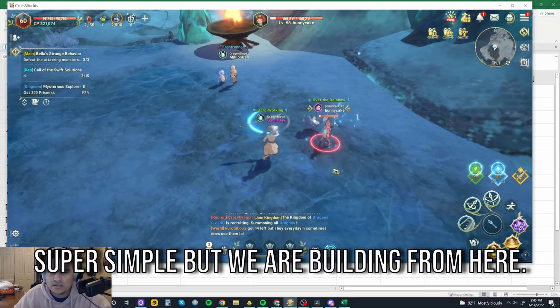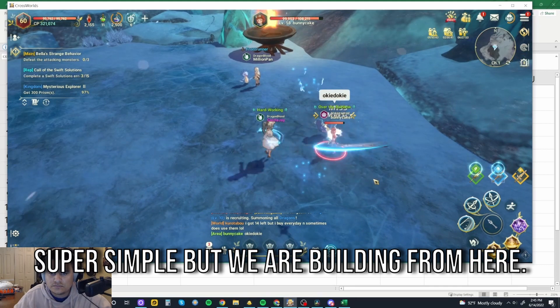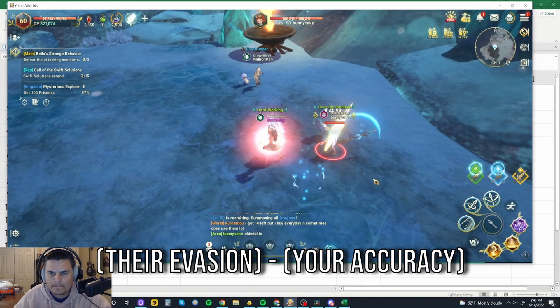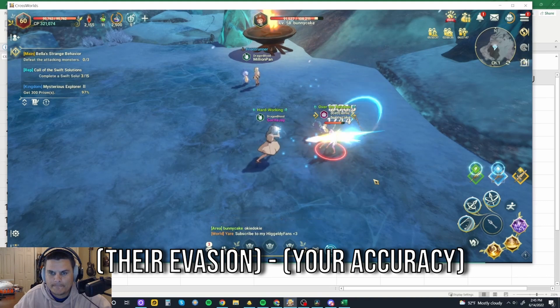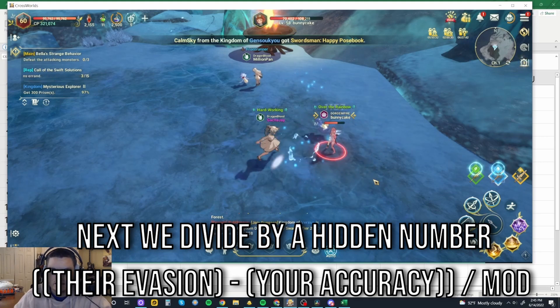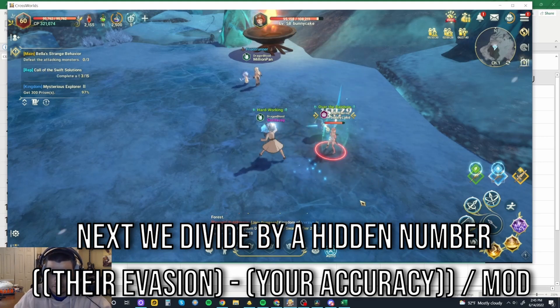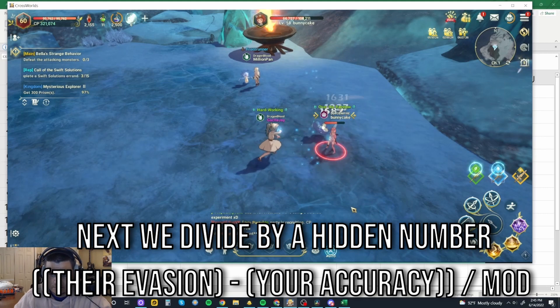We're going to go back to the basic principle: figure out if your accuracy is higher than theirs. We start the equation by going their evasion minus your accuracy. Now you know if you're higher or lower based on that number. This is where things get a little bit confusing.